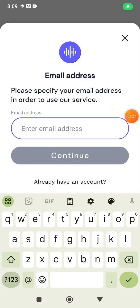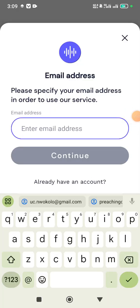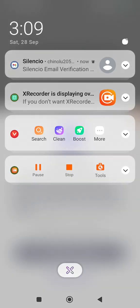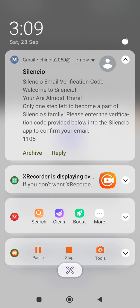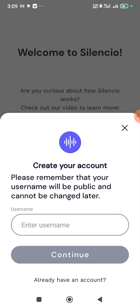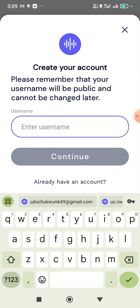This is where you put your email. It then brings up where you can put your verification code — I just pulled down my notifications to get it. After that, you can create your own username.